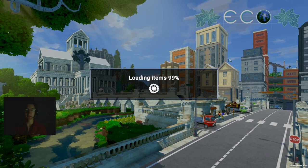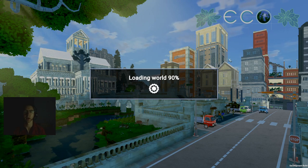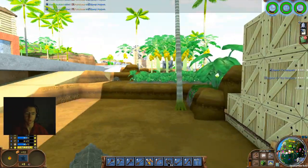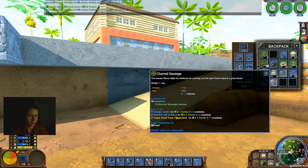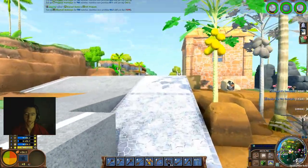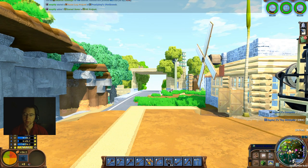Good afternoon ladies and gentlemen. Raptor X here with GoodCleanGamingRx, and today we are back in the ECO 9.0 beta play test. Today I'm going to be working on finishing the move from my forest base over to a base in the desert, getting all of my tools and benches ready, and then showing off the new rock drill functionality and the basics of mining and ore processing in beta 9.0.